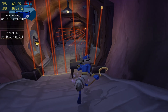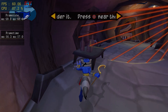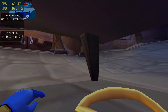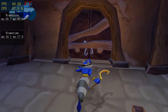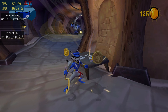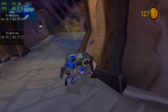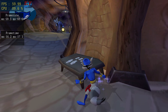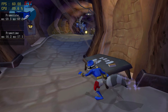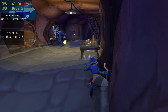Sly, in order to get past these lasers, you need to crawl under that table. To do that, get near the table and press the circle button. These flashlight guards are too tough to fight head-on. Crawl under the tables to sneak around them.